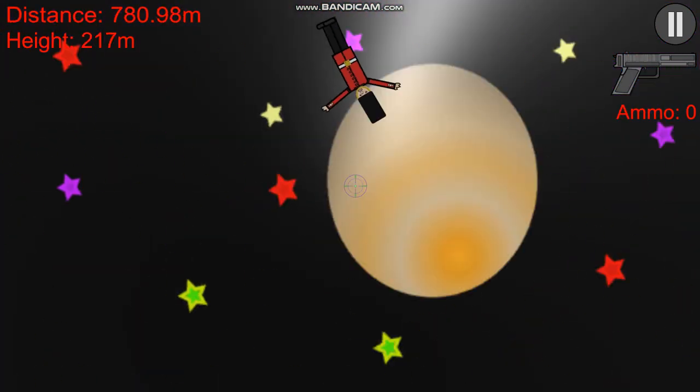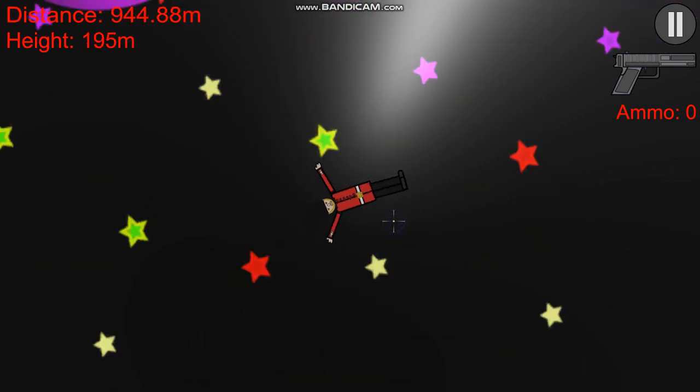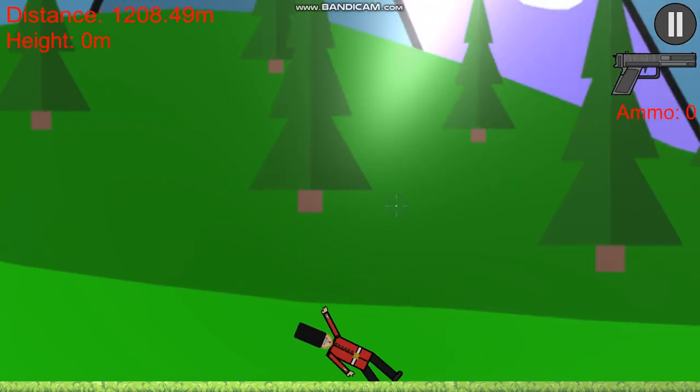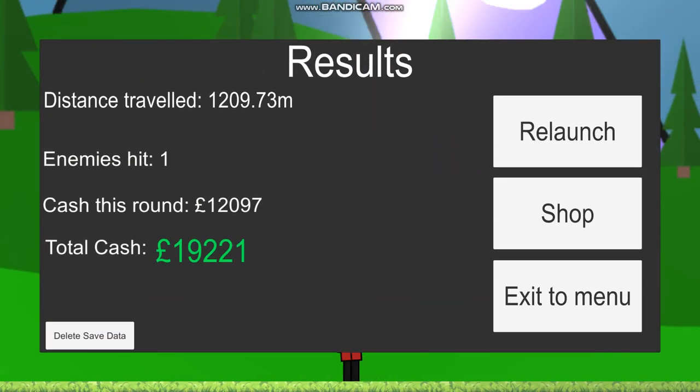We're in space now. If he goes above the top of the map, a small icon will display showing how high up he is above the top of the map, indicating where he is.